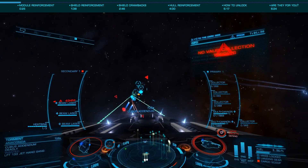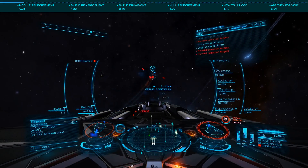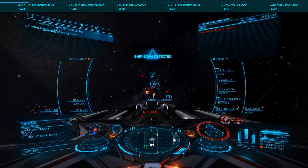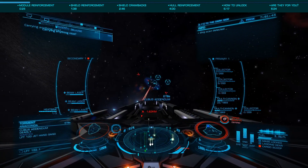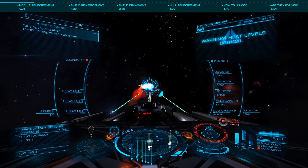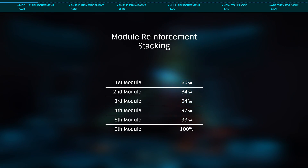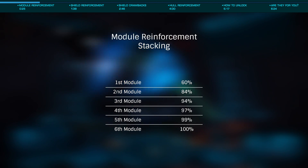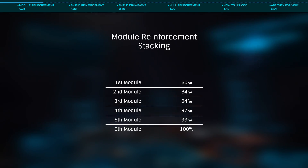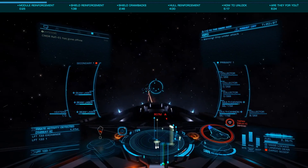Let's start by looking at each module to determine if they are worth the trouble of unlocking them, starting with what is in my opinion the best of the three: the Guardian module reinforcement. I say this is the best as it virtually has no drawbacks and is objectively better than the standard equivalent. Let's talk briefly about what module reinforcements do — they reinforce your modules. When you add a single one, they increase the overall integrity of all modules by 60%, and while they do stack, you'll get diminishing returns: two will give you 84%, three 94%, and four 97%. As such, two are preferable when possible, with one being important, especially on combat ships.